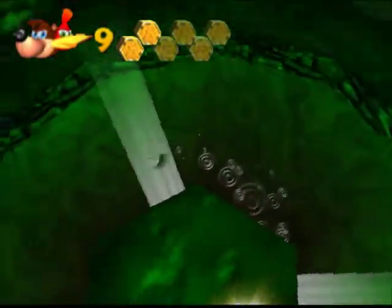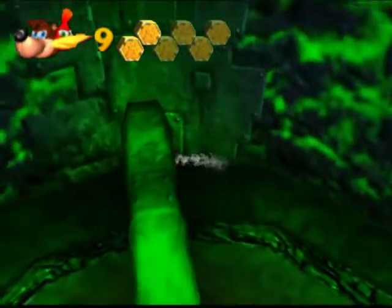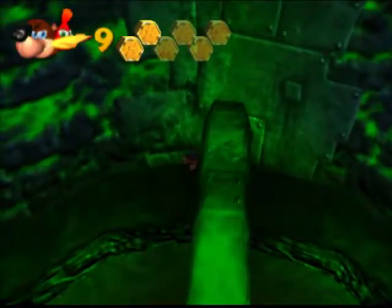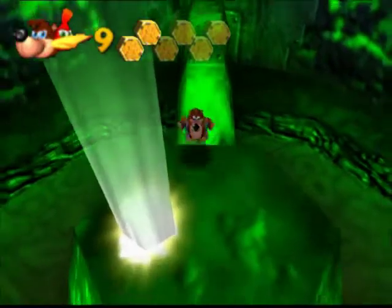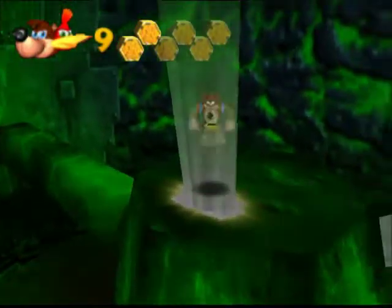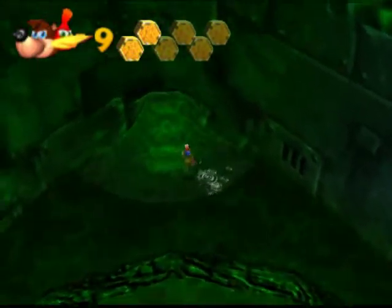Once you defeat them, you're gonna wanna come over here — back jump up this way, come across, and you get a puzzle piece right here. So that's where one of them are.